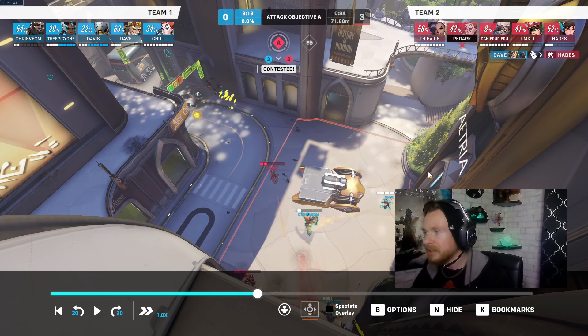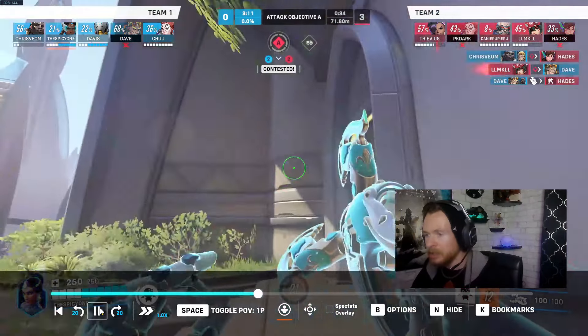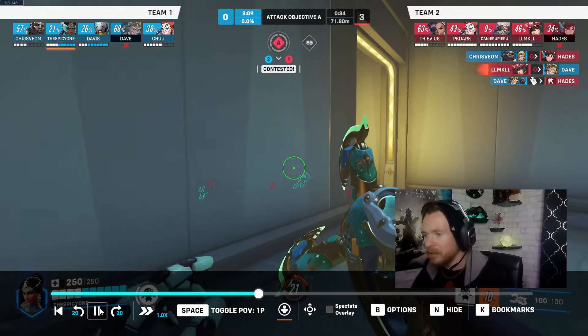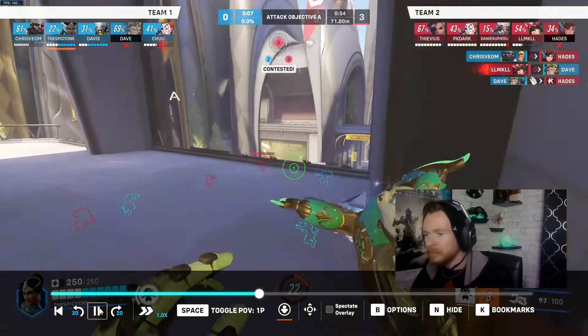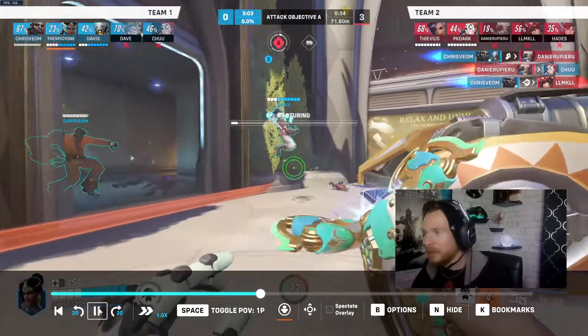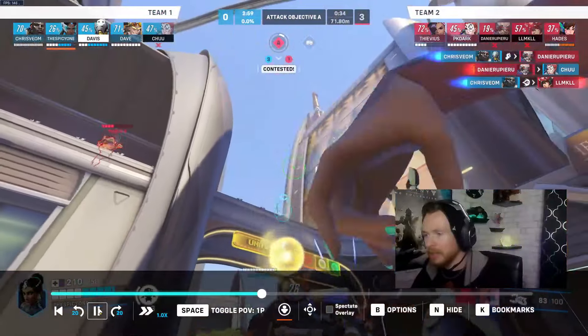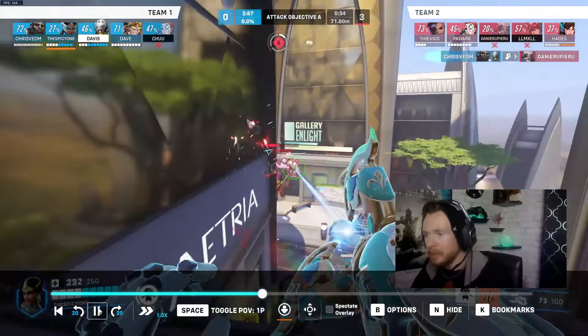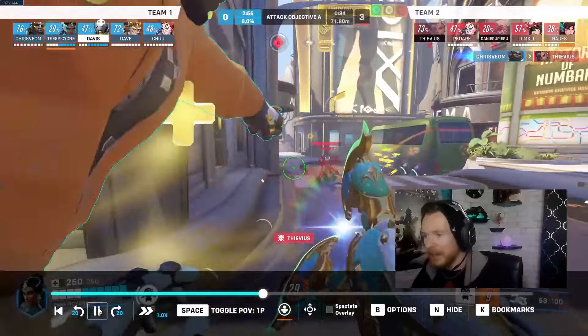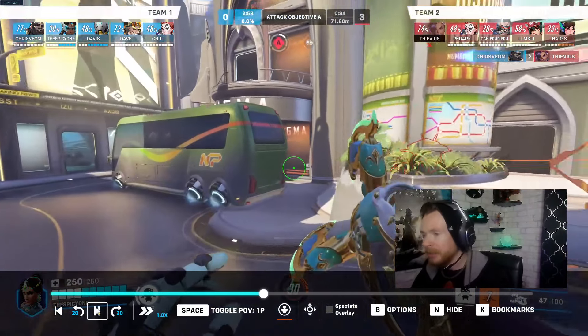The Dva is out of mech with the help of Junkrat. Now that you've spawned, we put it on you — you're taking the same route as before, throwing down right-clicks, totally fine in this moment. You can drop down because, somehow against all odds, they were able to get the point. They really should not have won that fight, but they did.